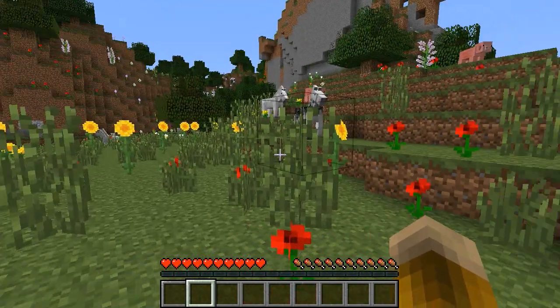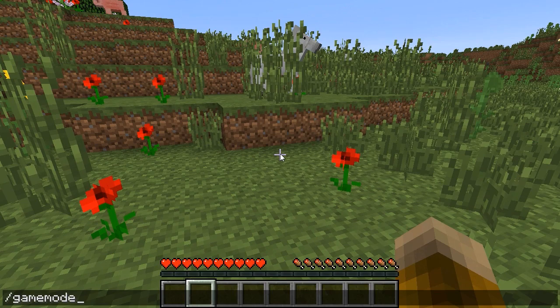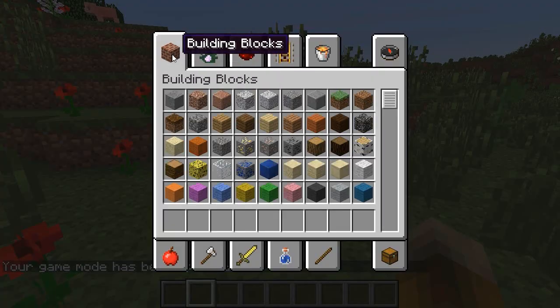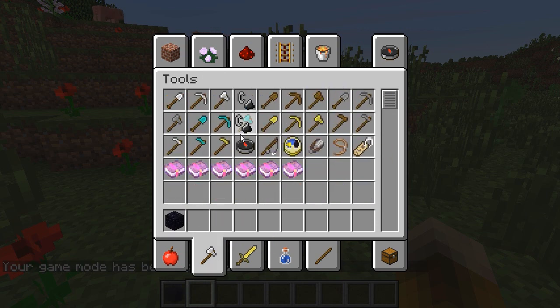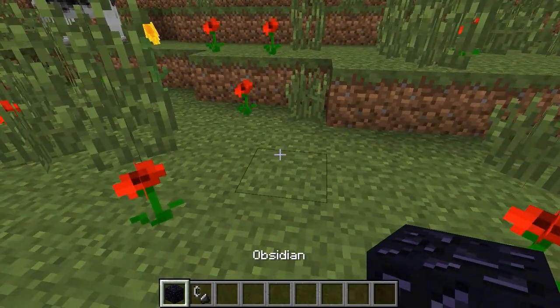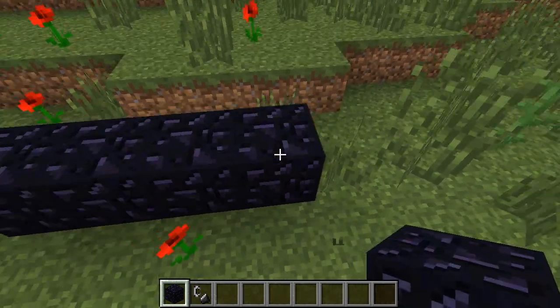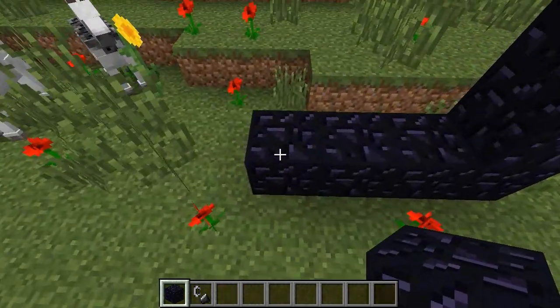But wait, there's more. What about the nether, you ask? While this particular mechanism does not work to pre-generate the nether — because it relies on spawn chunks only available in the overworld to run the redstone — there is still a straightforward way to pre-generate the nether using creative mode, and I'm going to show that off right now.